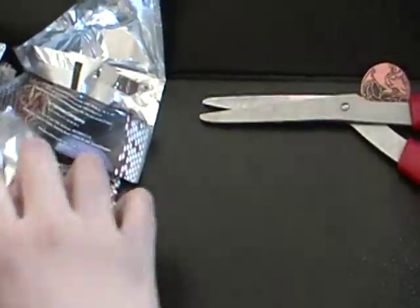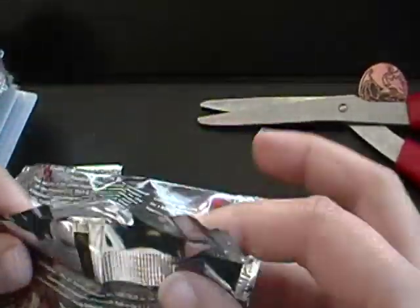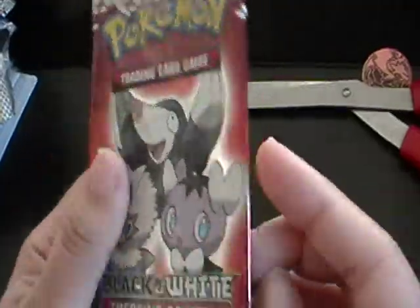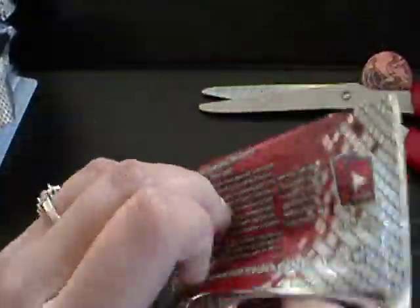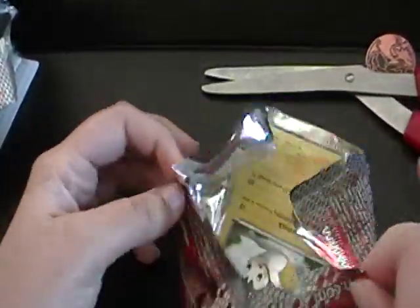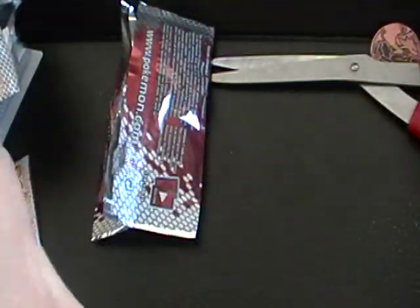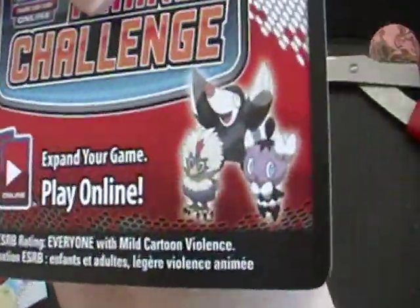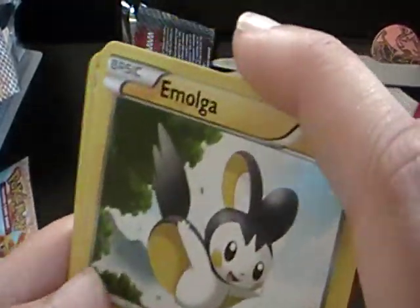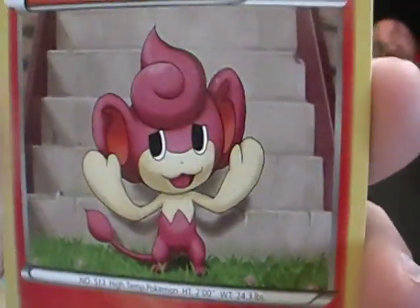Got some pretty nice pulls here today. To be honest, if the Terrakion cards were reversed, that would have been super extra awesome. But at least I got them now. Now down to the sampling pack — or what do you call it? Yeah, sampling pack. And we have Emolga, Pansear — man, I have like 10 of these freaking Pansears.